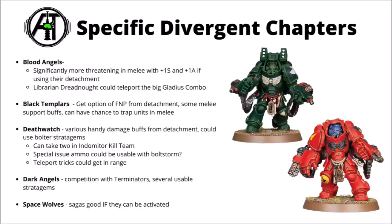For the Divergent Chapters, the Blood Angels could make them a bit fightier with their Sons of Sanguinius Detachment — Strength 9 and 4 attacks each is some serious melee fight. For the shooting combos as well, the Librarian Dreadnought could perhaps teleport the big Gladius combo exactly where you need it on the table. Black Templars get the option of Feel No Pain from their Detachment — you could have a Captain with the bonus for a 5+ Feel No Pain to make a more balanced, durable unit, and their chance to trap units in melee could be quite big. The Death Watch can get various handy damage buffs from their Detachment and could use Bolter stratagems like Anti-Infantry 2+, and maybe make use of the Teleporterium to get in range — though that's Detachment specific, so no combining with Gladius or Firestorm. For the Dark Angels, I feel like they might struggle to get a look in compared with their unique Terminator units. And finally for the Space Wolves, the Sagas are fairly good if they can be activated, same as just about any melee-capable unit.